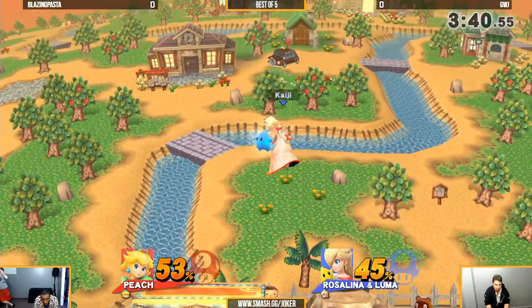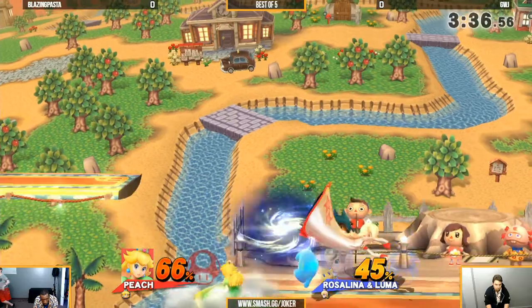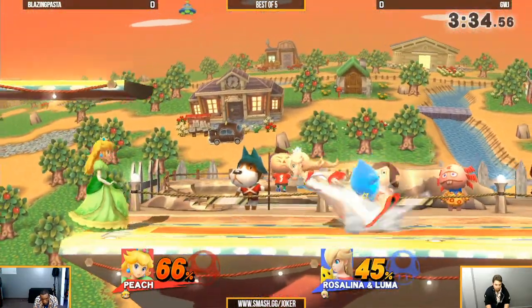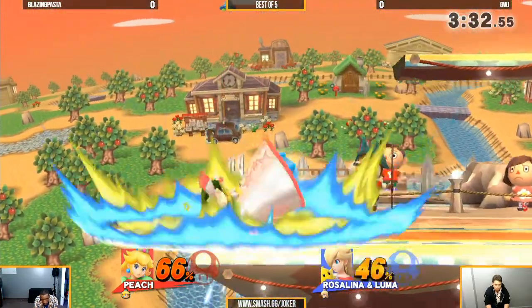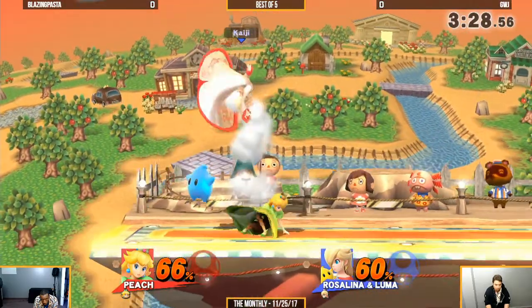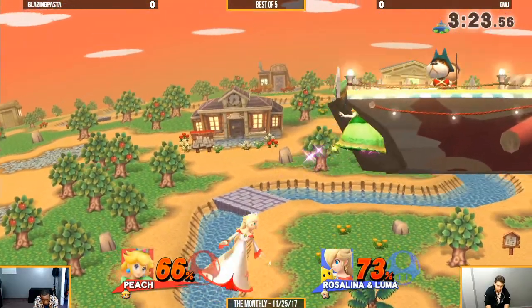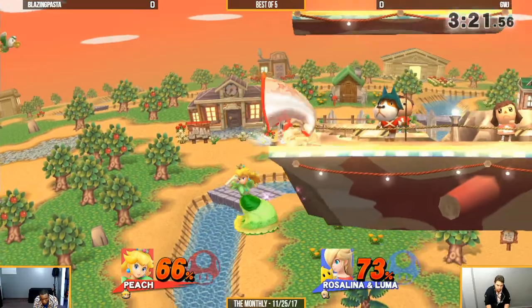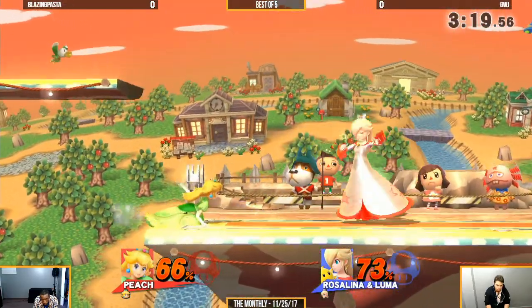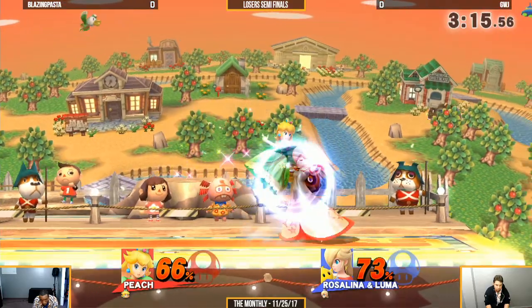The best thing you can do against turnip, even sometimes more so than catching it, is just power shield it — take it out of the equation. That was always scary when you throw Rosalina and Luma's just sitting there. That was a good idea, but Rosa's so floaty that she can kind of wait out Peach's float time.